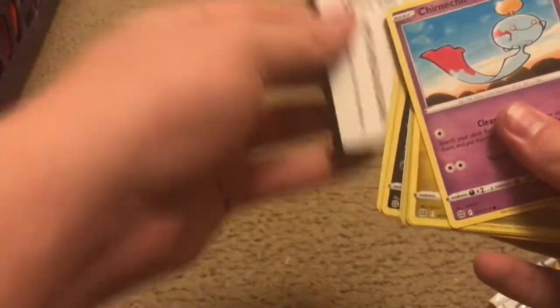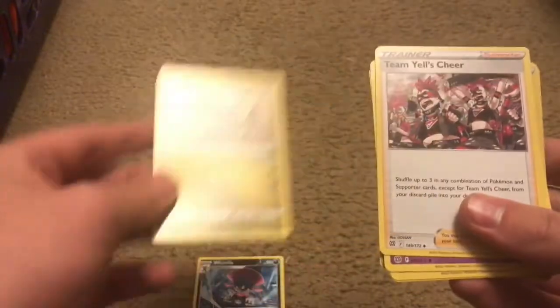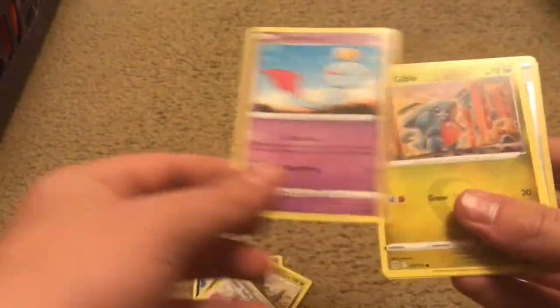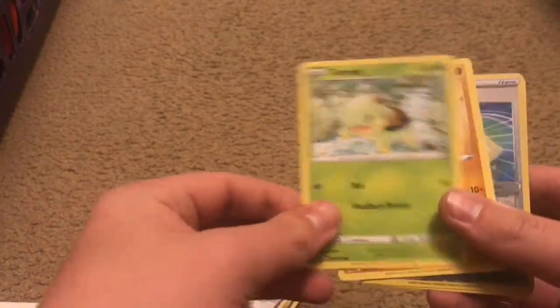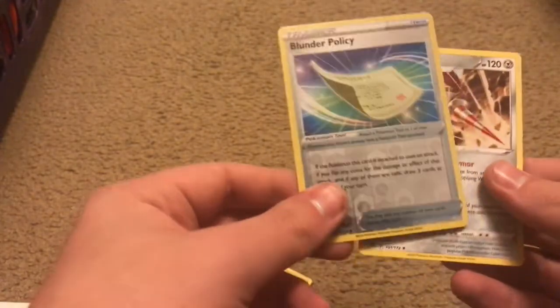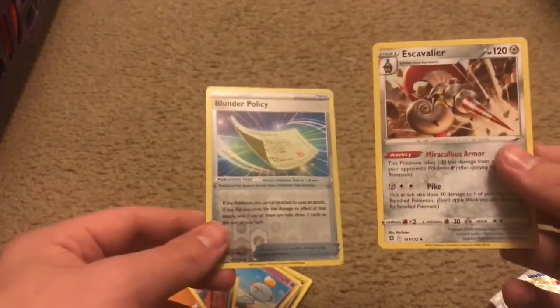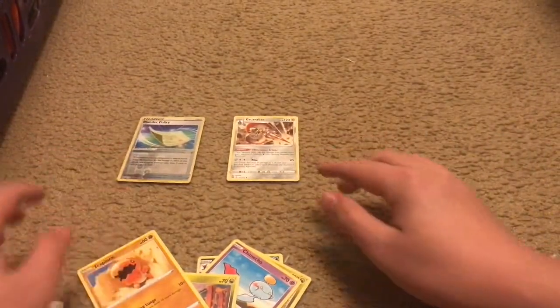Let's get this open. Here they are — let's get the cards out. Pack one: Weavile, Fracture Team Yell Cheer, Chimecho, Gible, Turtwig, Trapinch, Piplup, and a Blunder Policy — I think it's a reverse rare — and Excavalier. There's the stack going on over there.